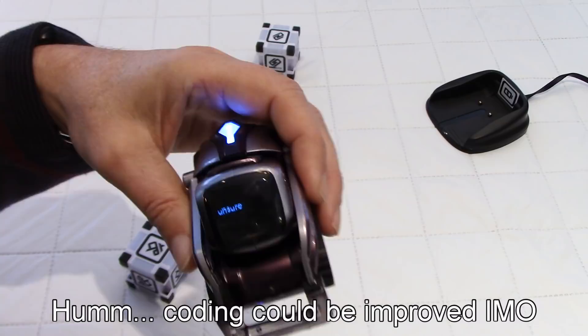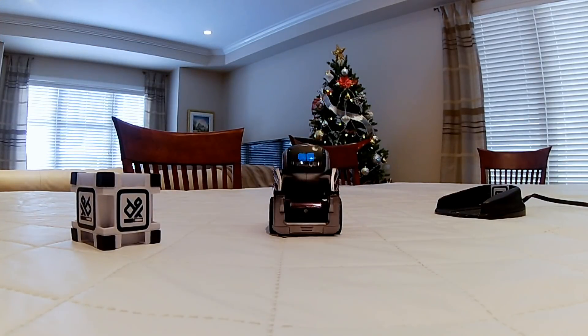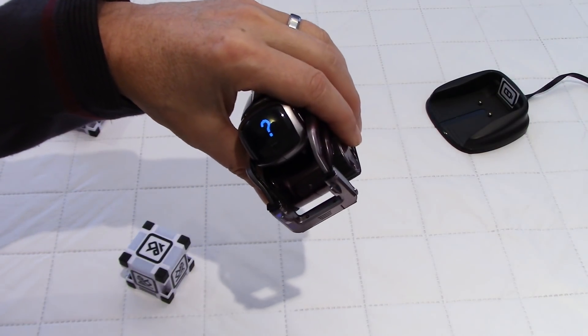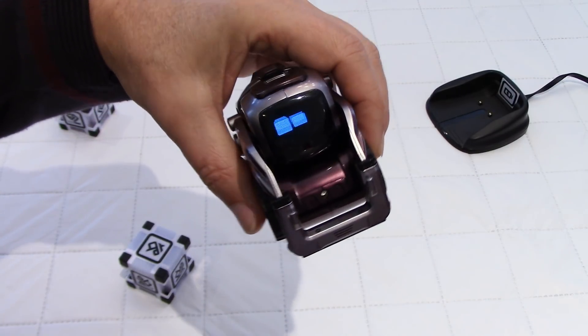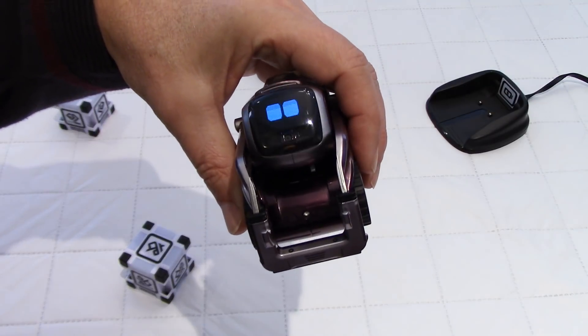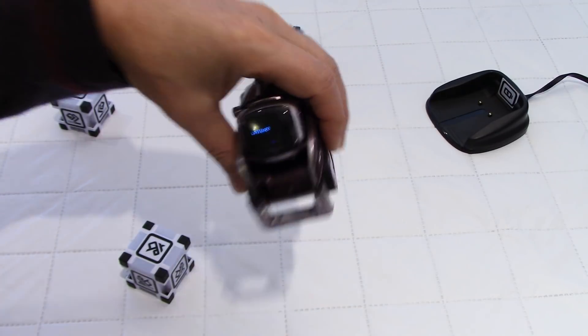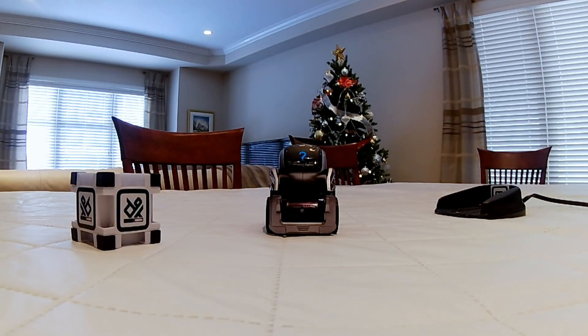It says 'unsure' — that's why. You have to set Cosmo down. Because as soon as you pick him up, even if you don't shake him like a fortune ball, he will right away think that you are shaking him. As you can see here, I didn't even ask my question. Cosmo, should I buy a lottery ticket tonight? — Unsure. You're not very helpful right now, my friend!